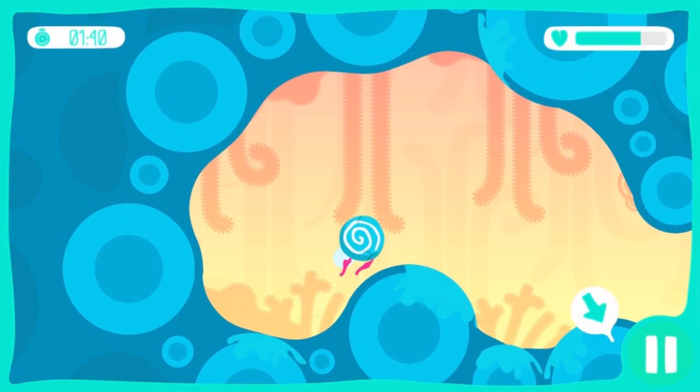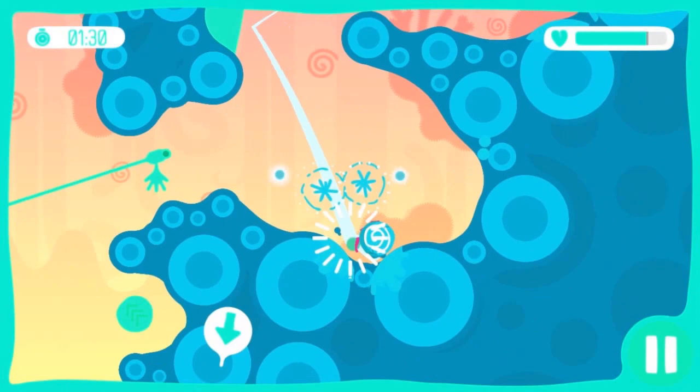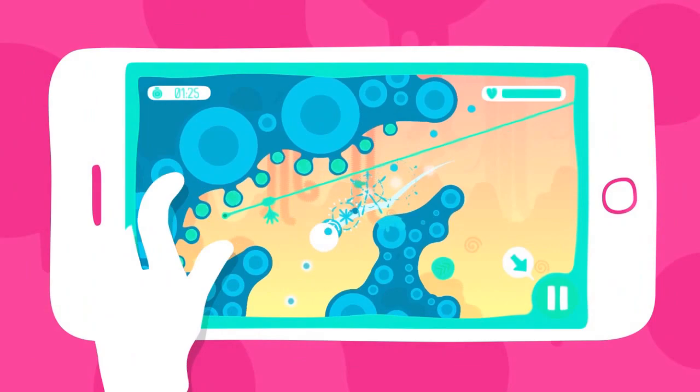I'm gonna use the zipline, which is pretty useful to reach other places. If needed, I can unhook from the zipline by simply tapping the screen. There are lots of different items that you can use and others that you'd rather avoid, like these explosive posters.